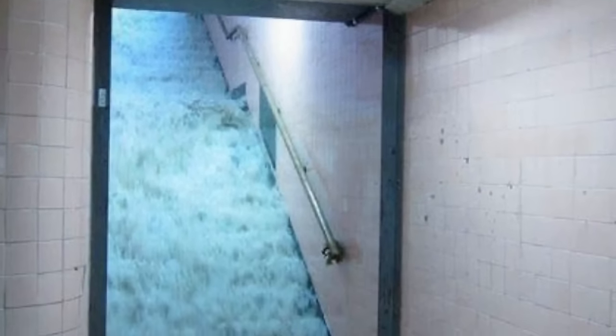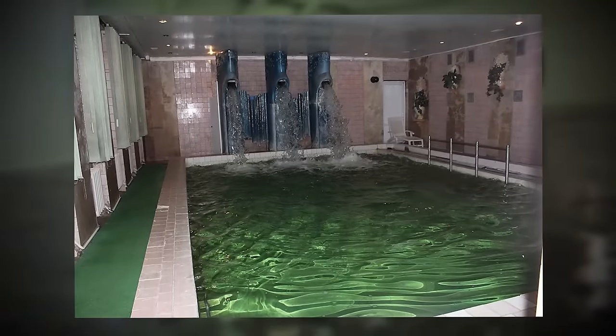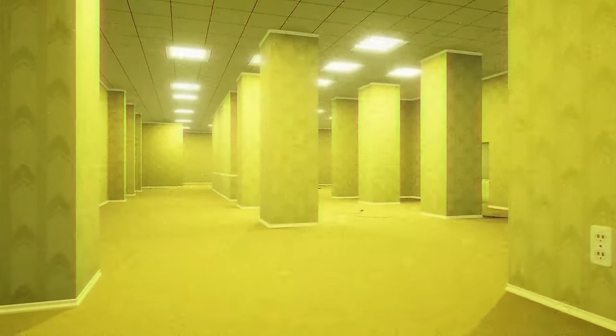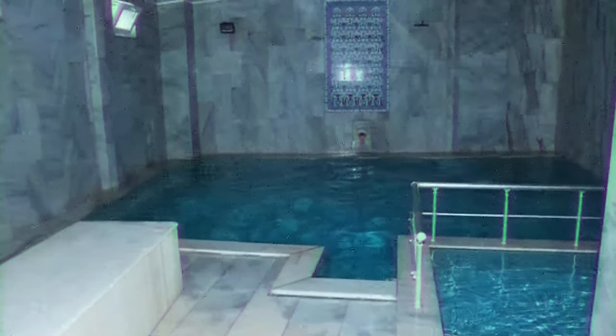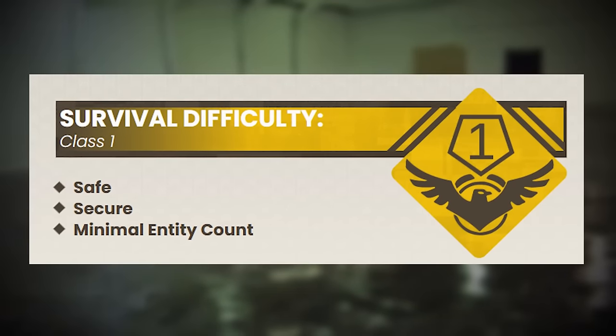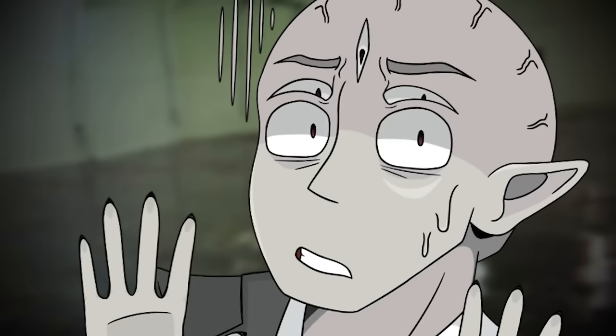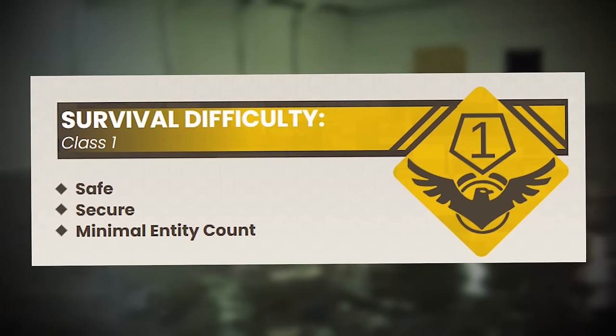Without any more talking, let's get into the video. Level 130 of the Backrooms is the 131st level in the catalog of the lore. It's classified as a class one difficulty and is decently safe and decently secure, but it's not actually. You'll see in a second. And there's a minimal entity count.